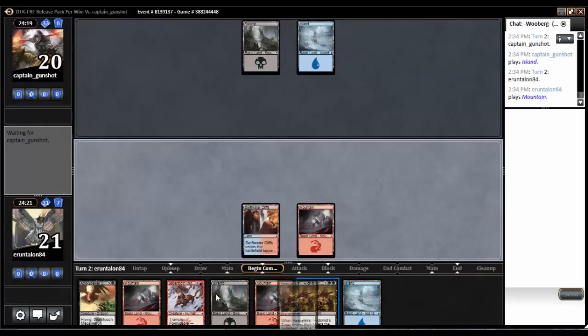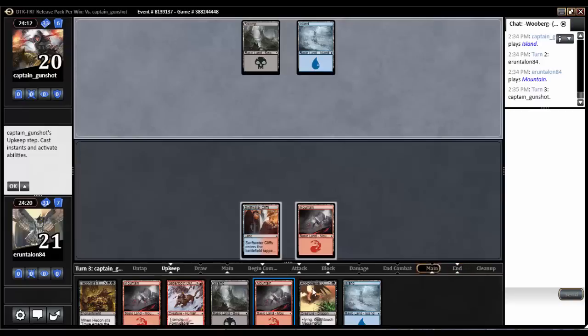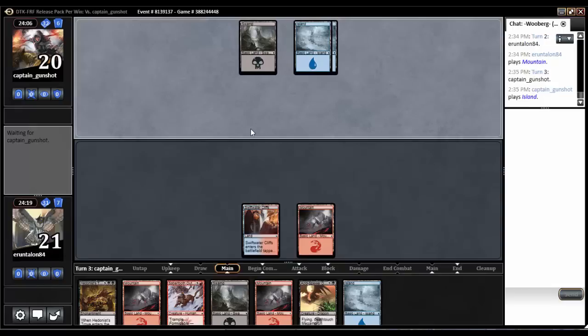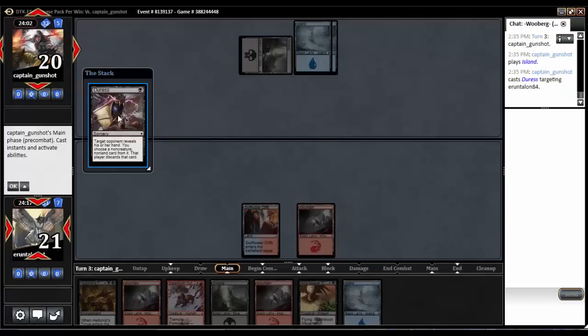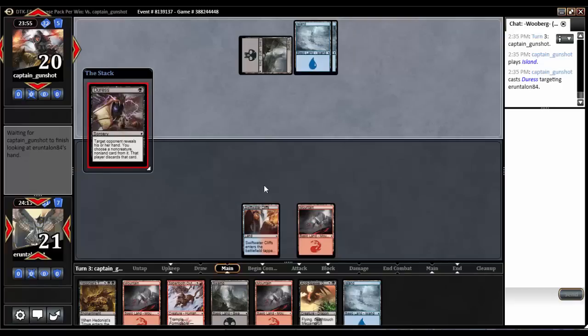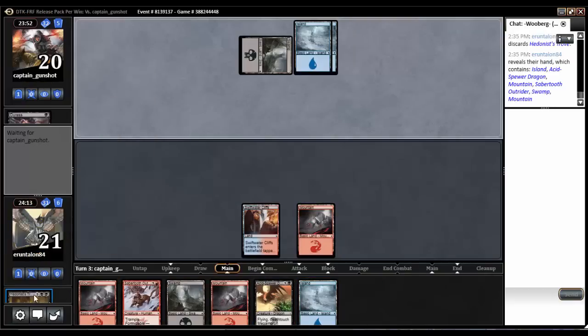Hedonist's Trove — well, I did say 'stuff' didn't I. Enjoy watching me try to figure out what on earth I'm doing here. He's going to take the Acid-Spear Dragon, I assume, and then takes the Hedonist's Trove. Alright, sure thing.